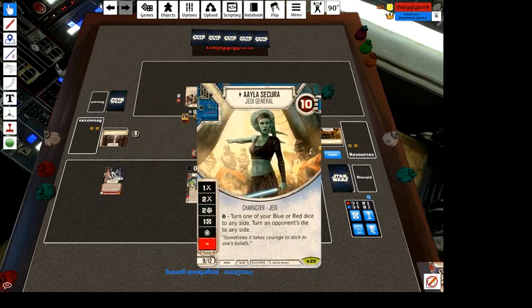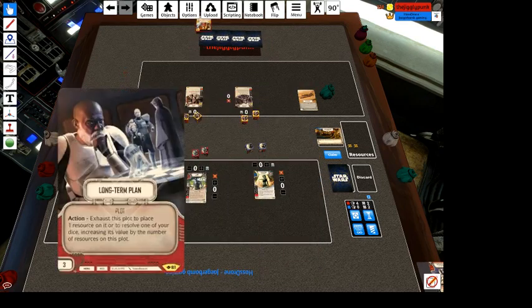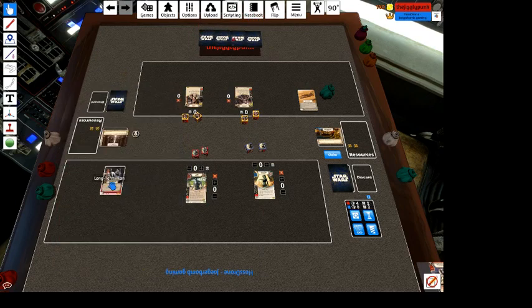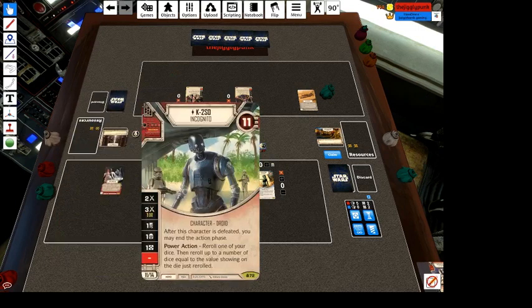So we've got a 13-point Ayla and a 14-point K2SO, and that gives us three points so that we can execute Long-Term Plan. My thought with Long-Term Plan here is to use it to abuse K2SO's discard, shield, and resource sides.